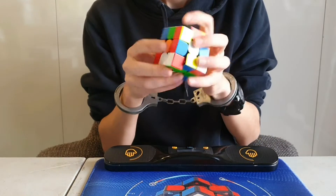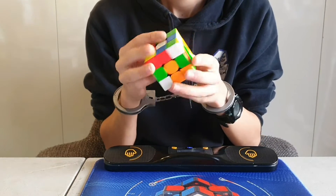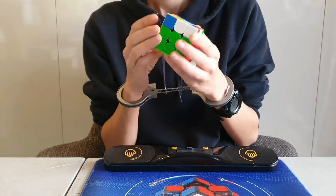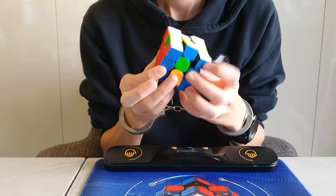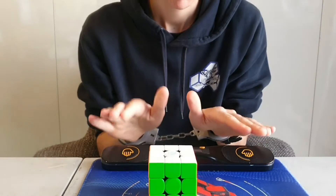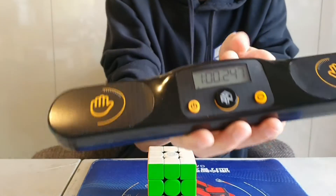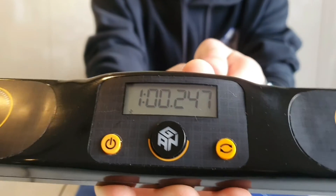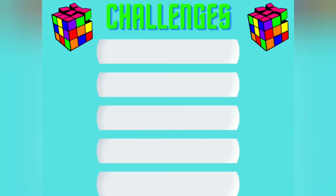Let's go! We've got one minute. Challenge one was solving a Rubik's Cube handcuffed, and Josh wins one point. Let's go!